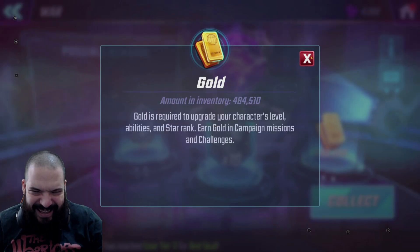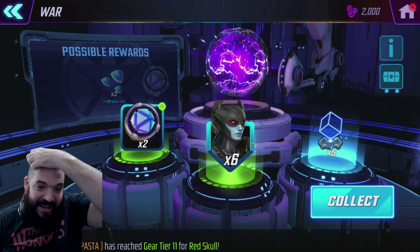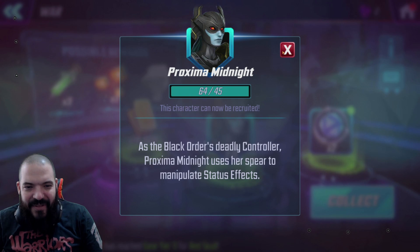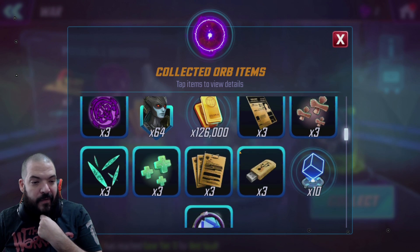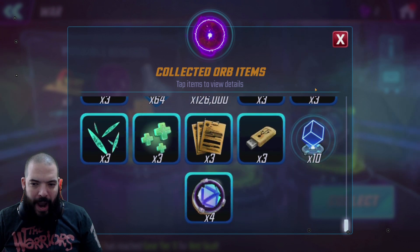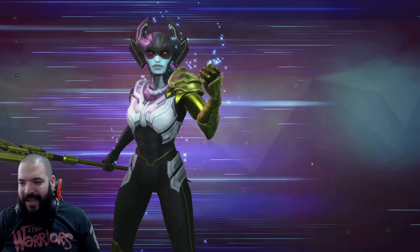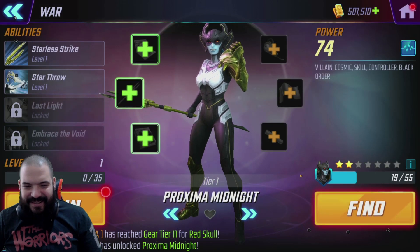It's looking like we're only going to be able to just unlock her — we're not going to be able to take it to that extra star just yet. That extra star is going to be a little bit elusive right now. But out of that, we've got 64 of her fragments and 126k gold, plus some basic blue gear. So let's unlock her and hit it.